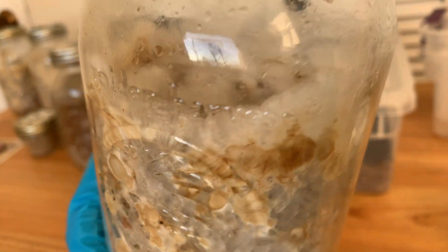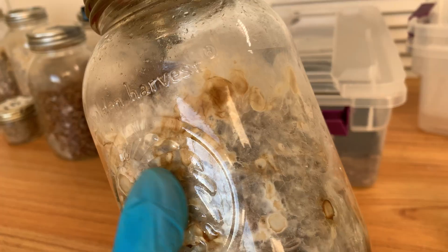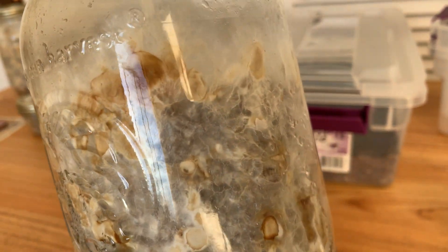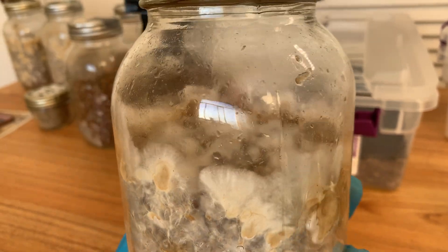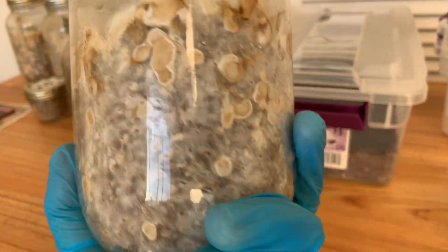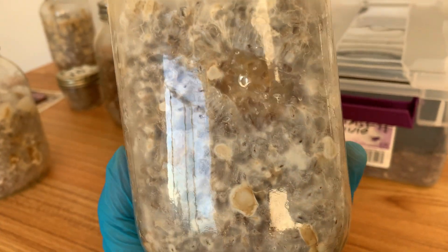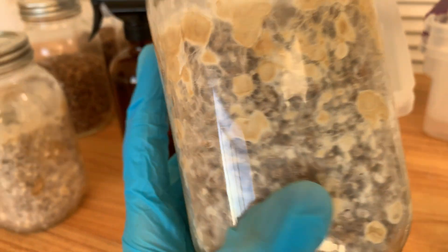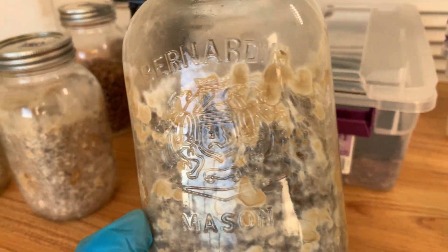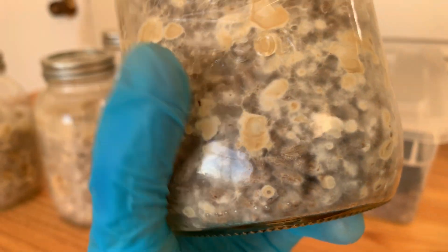Some of them grow bigger, some are small — just as in life. There are quite a few on the walls of the jar too, though ones on glass can be a little misleading because they look bigger than they are. It can also be quite shallow, but they could be thick too — you never know. Here's another jar doing great — there's a big one there, very nice. This last one is from a fruit clone.